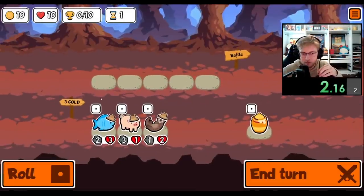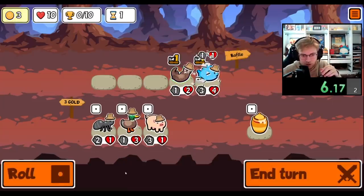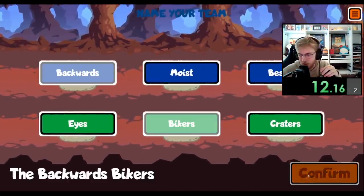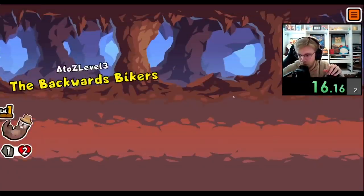Hey everybody, I'm unlocking every sticker and badge in Super Auto Pets in order from A to Z. Today we're going for the Giraffe, which is a tier 3 unit that before each fight will buff the pet in front of it. The Giraffe can be an extremely strong unit, especially early, and when leveled up can go into the later rounds — especially when paired with another form of scaling such as the penguin or the bison.